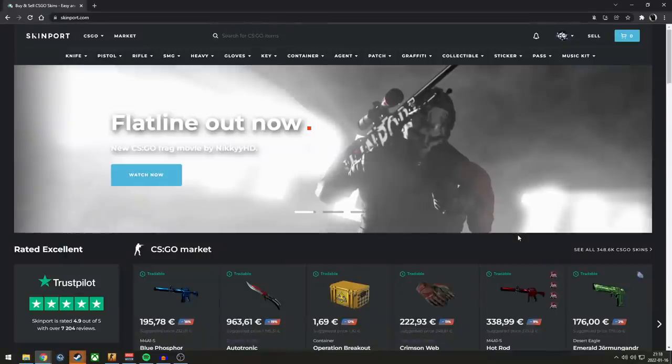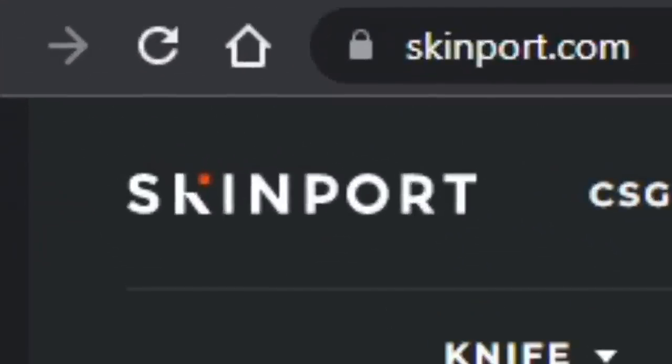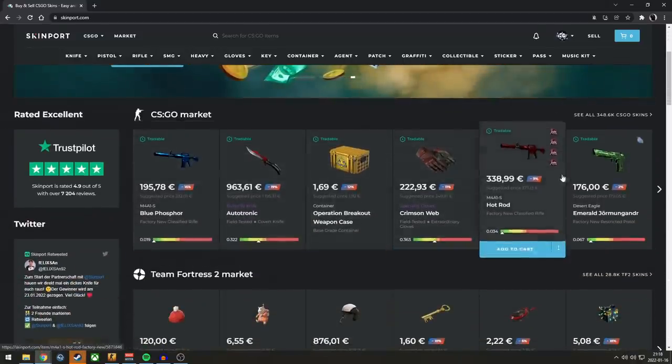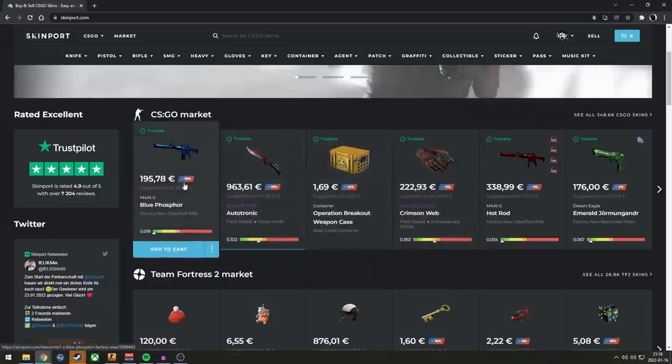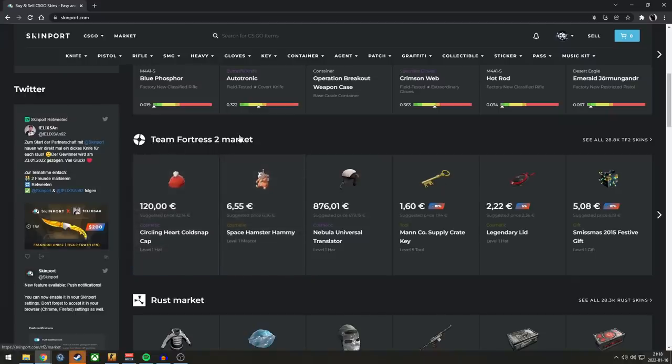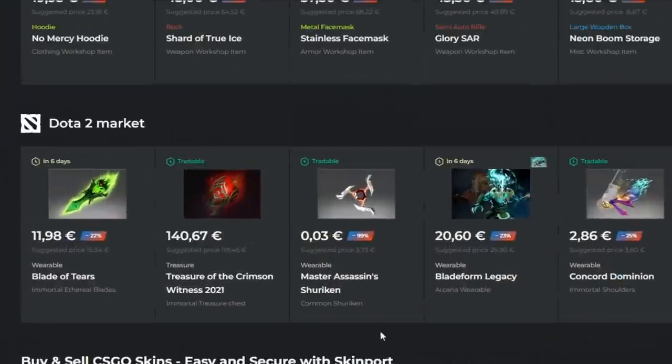But before I get into that, I wanted to thank today's sponsor, which is Skinport. If you don't know what Skinport is, it's a CSGO marketplace, meaning that you can buy and sell skins for real money, real cash. You can also sell Team Fortress items, Rust items, and Dota 2 items — but let's be honest, who plays those games?